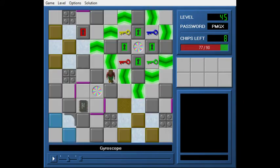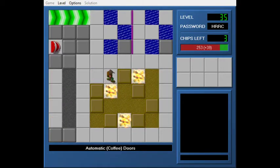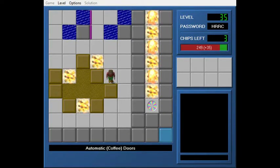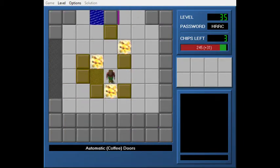Post-Modern Temple — halfway through the set. So now we have Automatic Coffee Doors. This is a thing that came up one day during some Skype group discussions, and I built a level about it. Because of course I did.